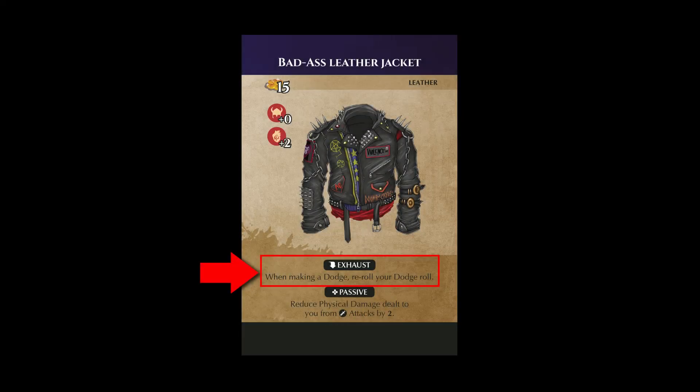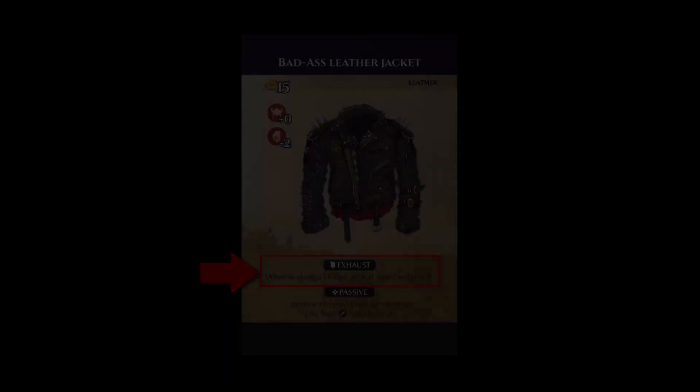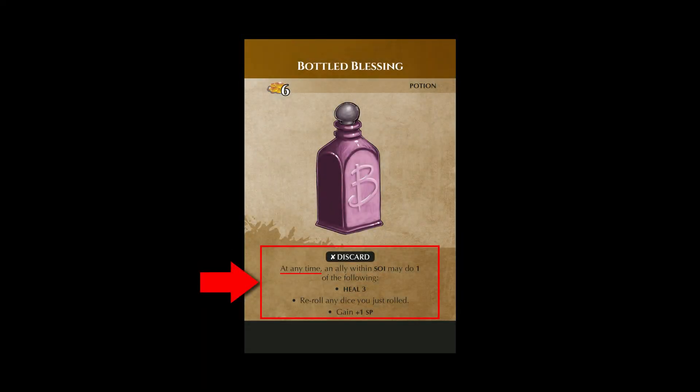For example, the badass leather jacket has an exhaust ability that can be used while making a dodge. Alternatively, some abilities can be used whenever you'd like. An example of this is the bottled blessing consumable item. This card specifically says it can be used at any time to do one of the following effects.